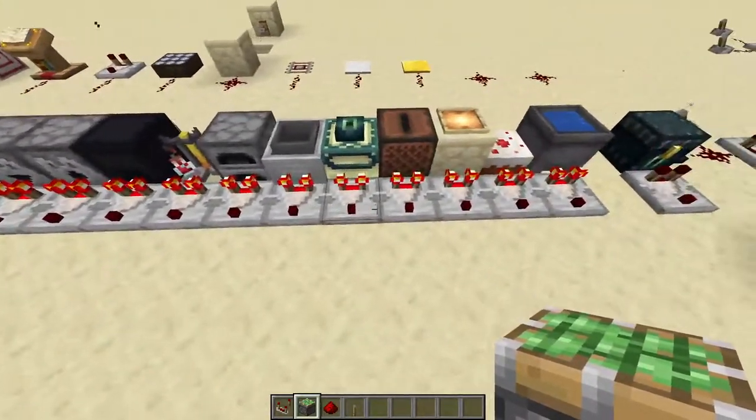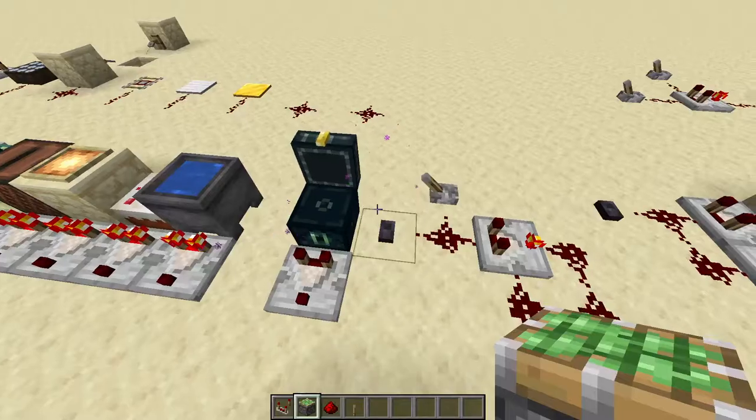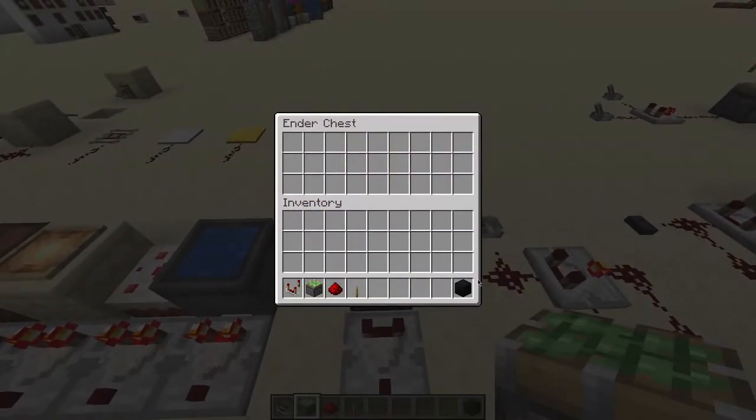Each of these gives a signal off. And interestingly enough, an ender chest, no matter how much you have in it, will never put off a signal — probably because it sends it to another dimension.